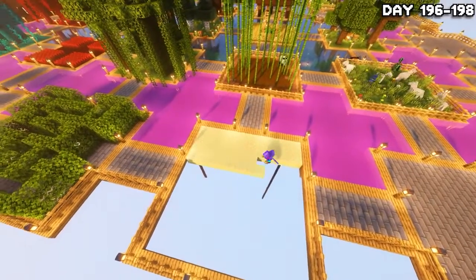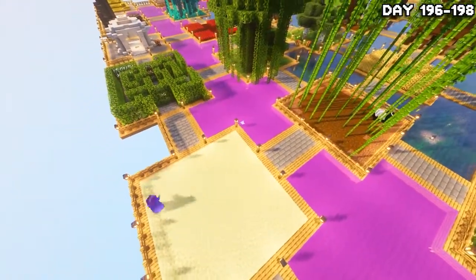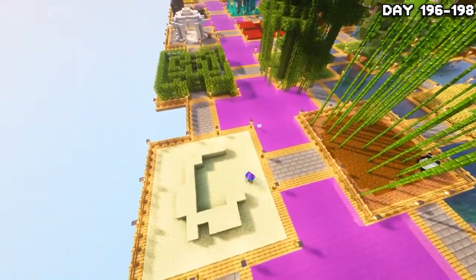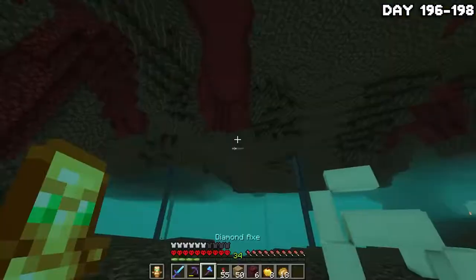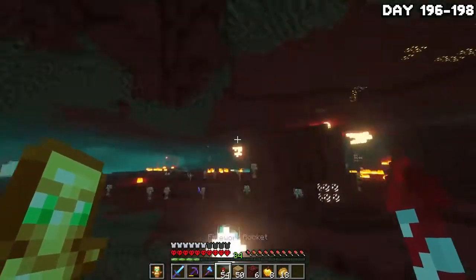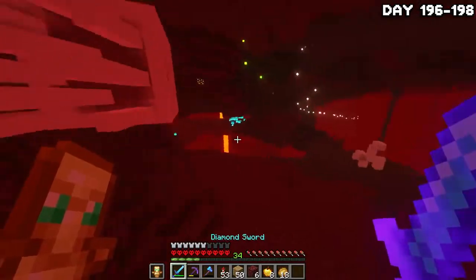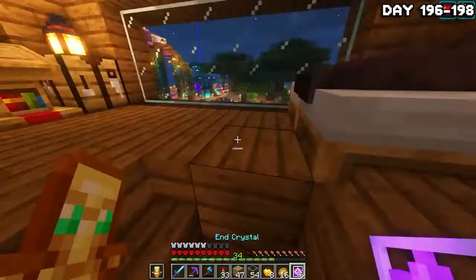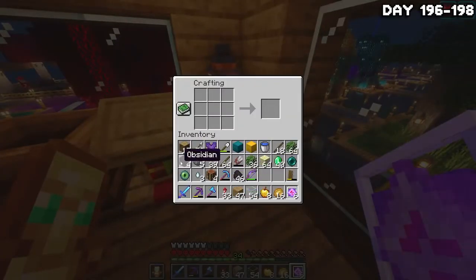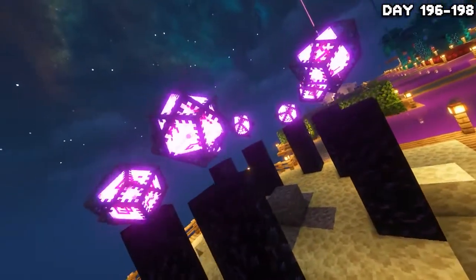After tidying up the island on day 196, I decided to make an end island — quite literally a mini recreation of the main end island. I thought it'd look kind of cool but I was missing the end crystals and had no ghast tears to make them, so I headed into the nether to hunt a few ghasts down and make them cry. After grabbing enough of their tears, I headed back home, crafted some eyes, bought some glass, and boom — we now have the crystals placed down and it looks just like the end island, or at least close enough.